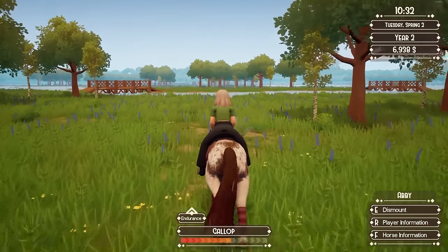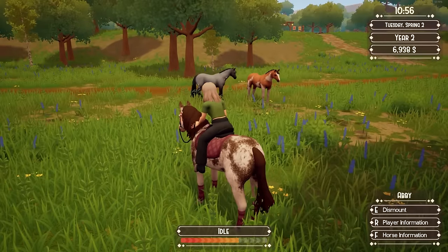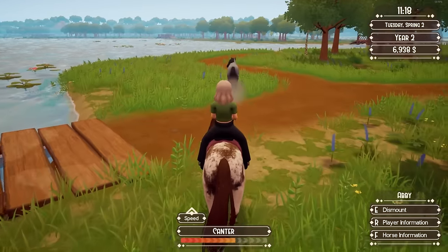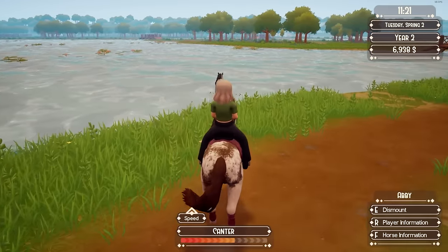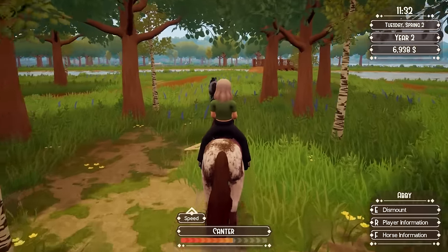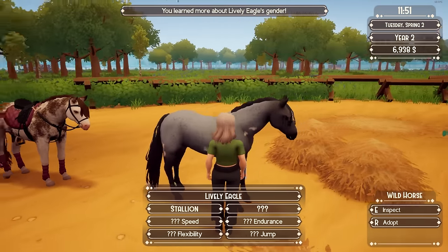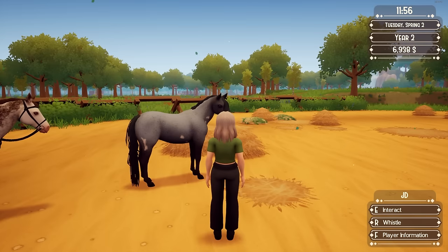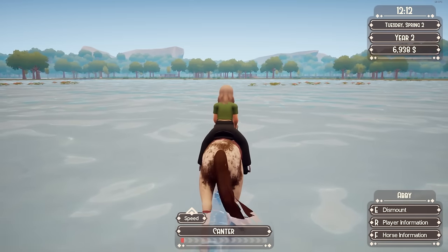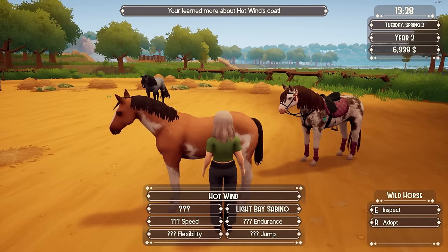I want to catch the other paint that looks more Tobiano to me — almost like a Tobiano Sabino, is that even a thing? Whoa, what's on that blue roan? You guys see those weird spots? It's really weird. Every time I make a video on this game I get distracted catching wild horses when I'm supposed to be showing the new tack update. That horse with the spots is just a blue roan Sabino — and it's also a stallion. I'm going to catch one more: that other paint. I'll either breed him or sell him. We've got him corralled — it's just a solid light bay Sabino.